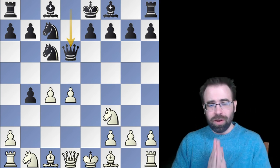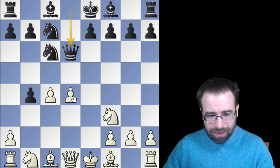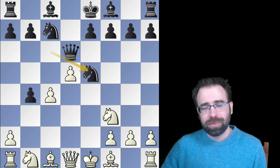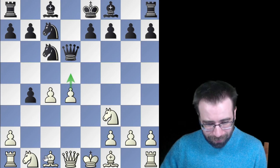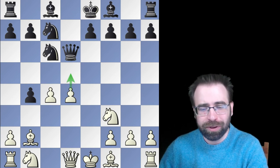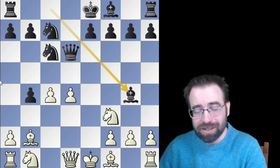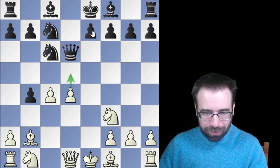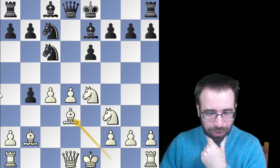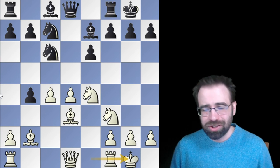Black could try to challenge our center with d6 or d5 — literally doesn't matter, we play the same style and capture. The computer has a clear preference as to how Black should recapture. The one game in the database starts with Queen takes d6, so let's explore it, then come back to the computer-suggested e-takes. After queen recapture, White has a really tricky move: bishop to b2, insisting on playing d5 next.